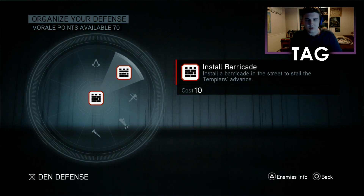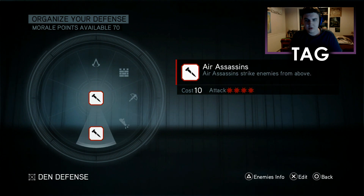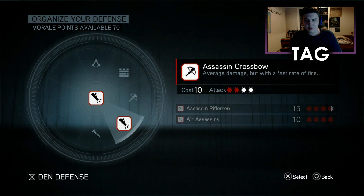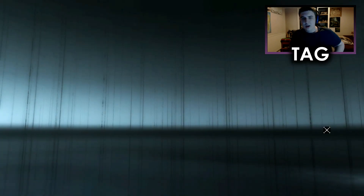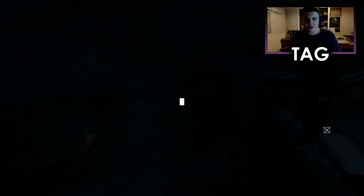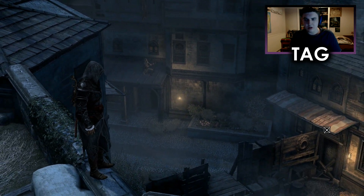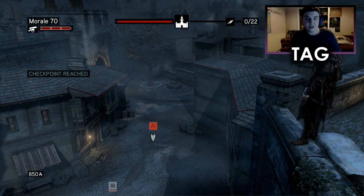So what have we got? We've got Assassin Leaders, Stall, Barricade, Assassin's Crossbow, Rifleman, Air Assassins — it's got everything that we want here. I'm going to speed it up so I'm not wasting too much of the episode time. But you do unlock new Assassin types every time you do this, so it's recommended that you do it anyway.